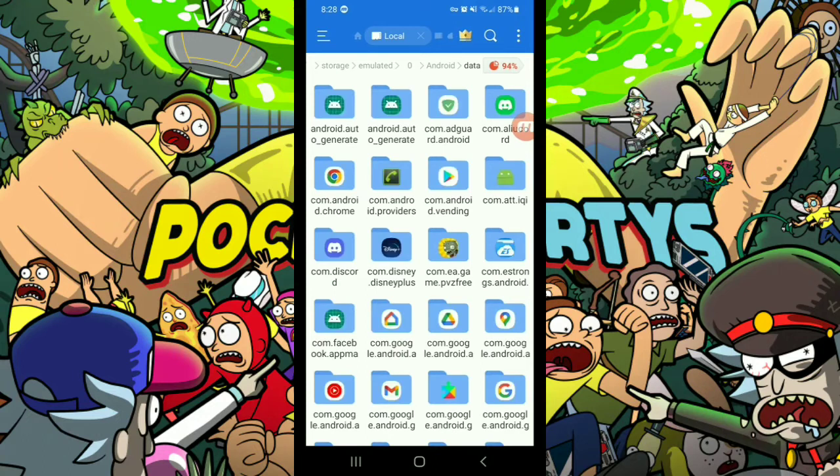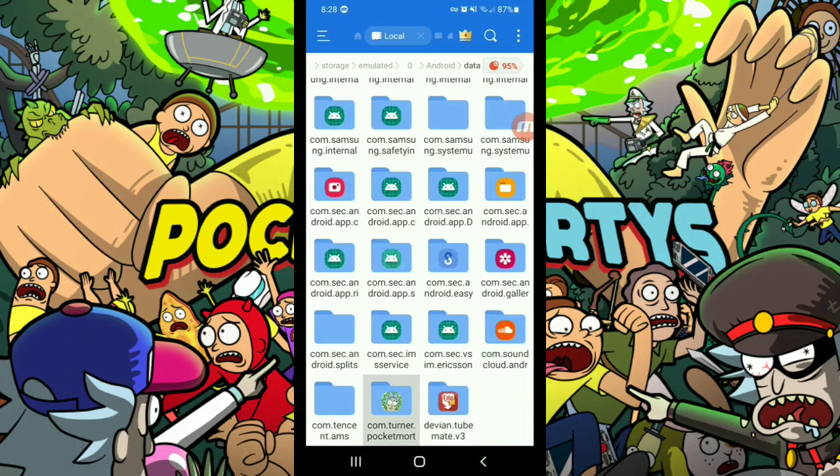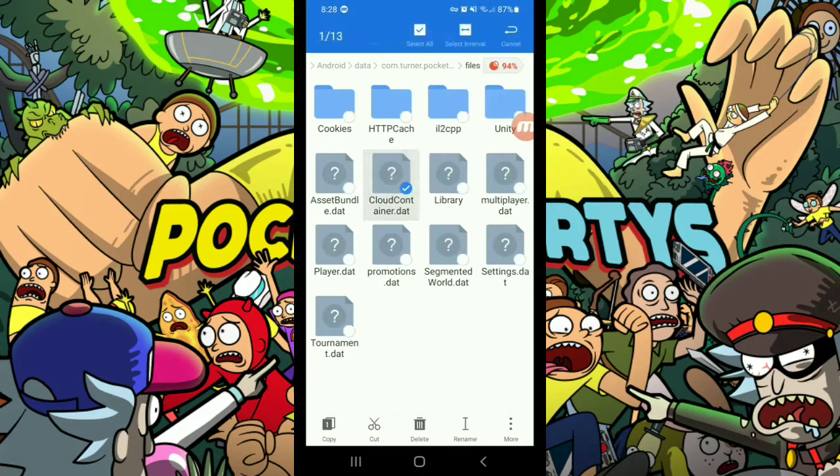Go into data. Pocket Mortis is always the bottom one — the very bottom. Not all file managers will show what app is assigned to it, but you want to look for com.turner.pocketmortis. Go into it, then into files — there are two or three files that are important, and they are these three.